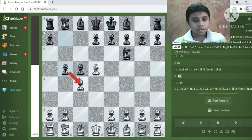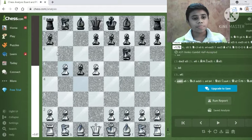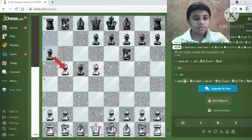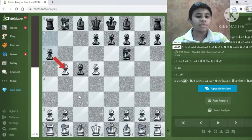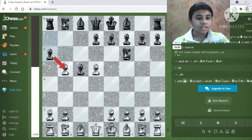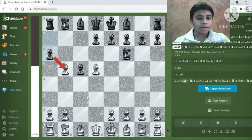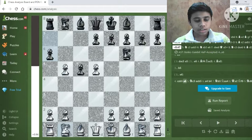My recommendation is to capture the b5 pawn, and here black plays a6. Let me explain the main idea of the Benko Gambit: black sacrifices the a and b pawns and then attacks on the a and b files with his rooks and queen. By sacrificing the pawns, black gets a very strong attacking position on those open files.